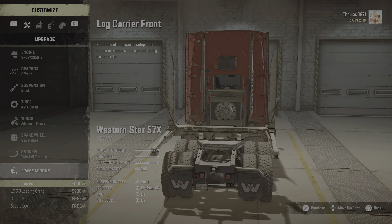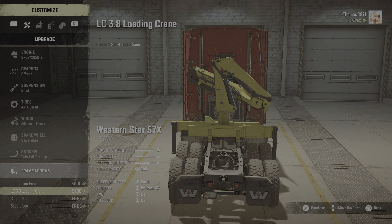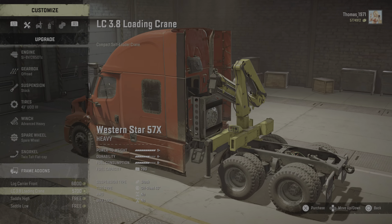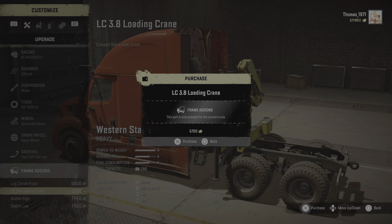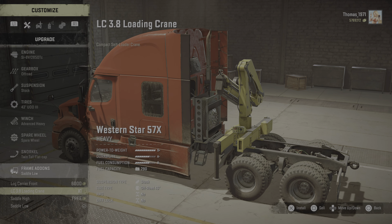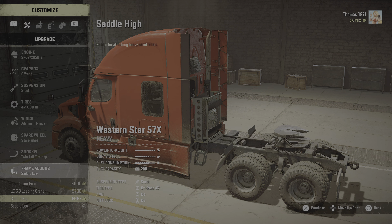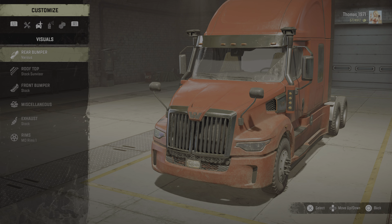Frame add-on. We can have the long log carrier. We can have the loading crane. Saddle high and saddle low. Can I have both the crane and the saddle? Nope, we can't have both. Saddle low. That was a little bit of a disappointment.